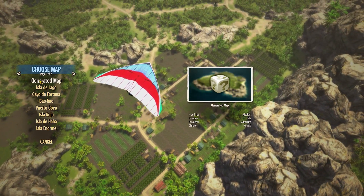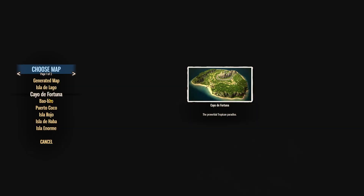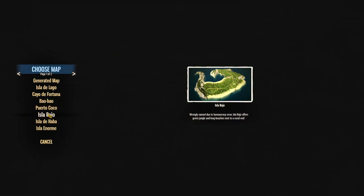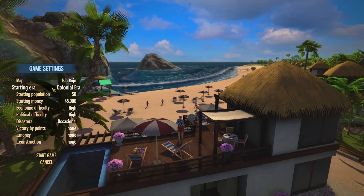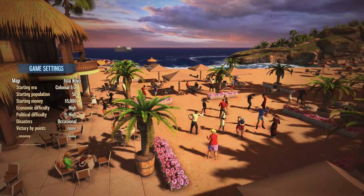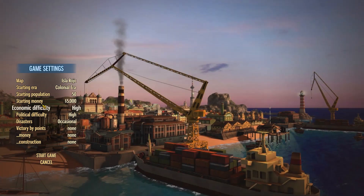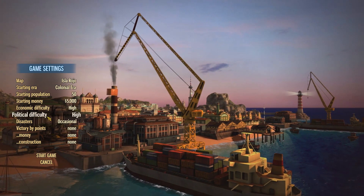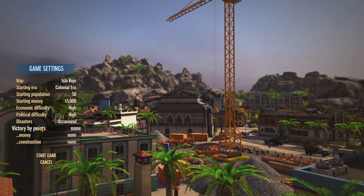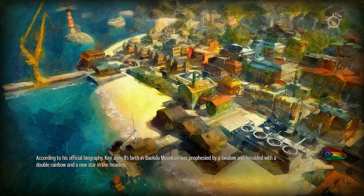You pick your map — you can have a generated map or some presets, there are two pages currently. There is a starting era: Colonial Era, World War, Cold War, Modern Times — we're just starting the Colonial Era for now. You set starting population, starting money, political and economic difficulty, and disasters — you can turn them off. You can also set a victory point by money or by construction. Let's start the game.